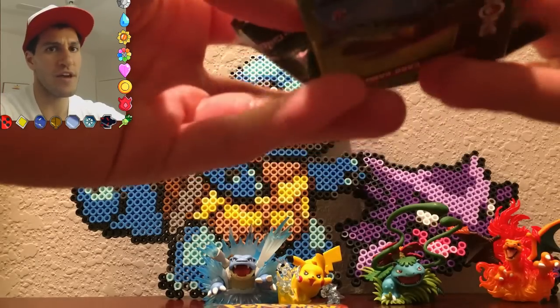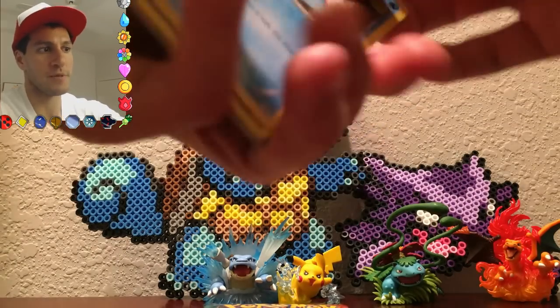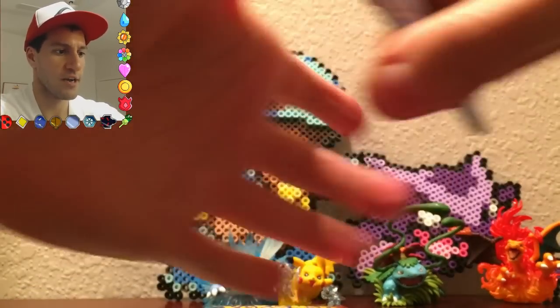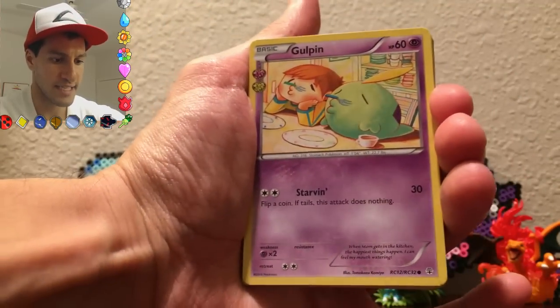That's only if I need saving — like if I've been getting poor pulls, I open up the Pikachu pack and it gives me good pulls. I forgot the exact way to do the card trick on Generations booster packs, but that's okay. We'll kind of do a little test and see what we get.